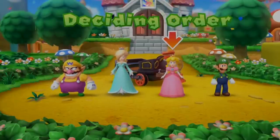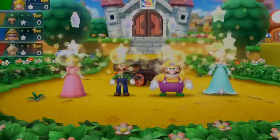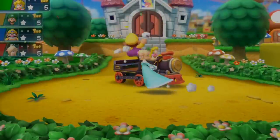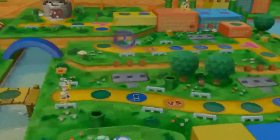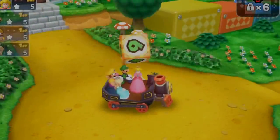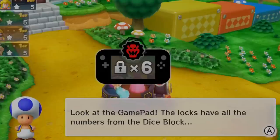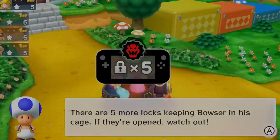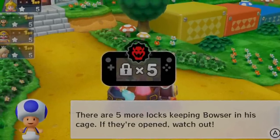Deciding order. Everybody gets five mini stars first. It's a beautiful park — it's showing around the park. Let's roll the dice. Peach got three. Look at the gamepad — let's play the locks. The locks have all the numbers from the dice block. There are five more locks keeping Bowser in his cage. If they are open, watch out.